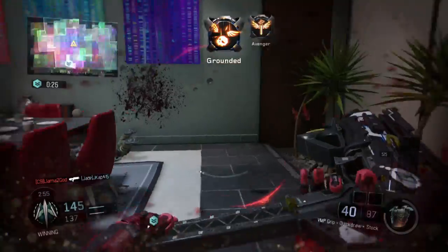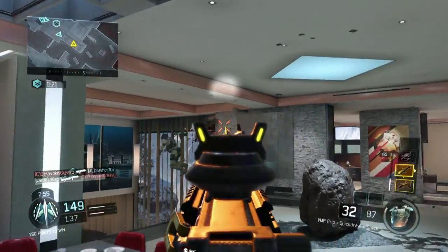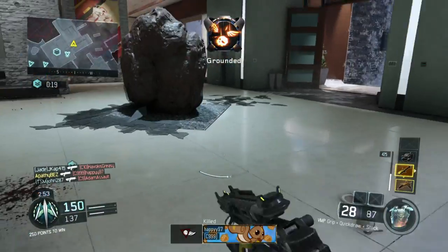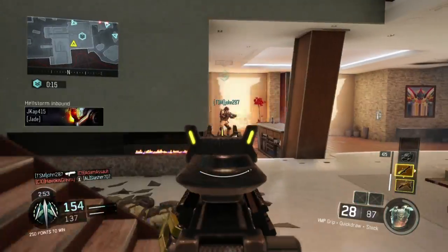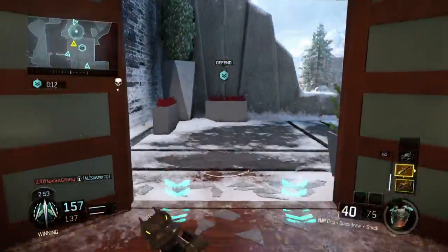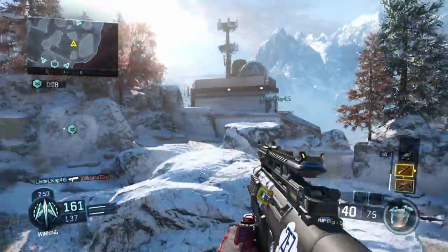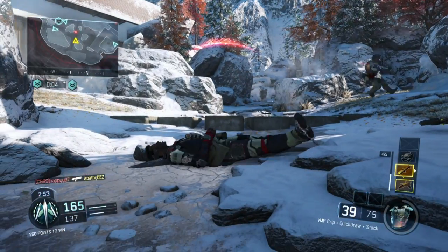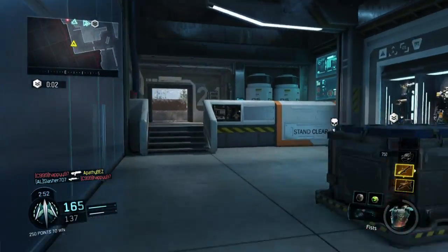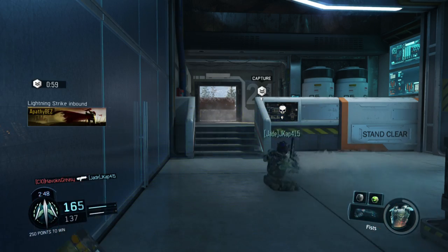30 seconds left. I'm trying to help the hill — I pick up a kill, trying to stay alive at top Mansion, knowing my teammates are coming to the hill. Just sitting in a corner, staying alive. This is exactly what you want to do as a sub player. The sub is so crucial holding top Mansion in general. J-Cap's in the back — I go to come help him in the back. Unfortunately, Happy cuts mid-alley. But you can see, we're grinding out these hills, playing it pretty well, and now we're up by 30.